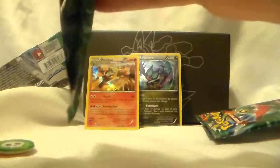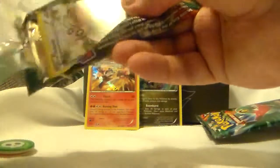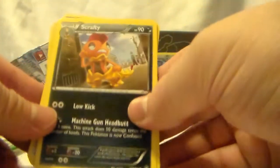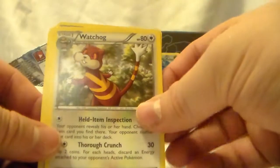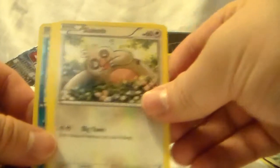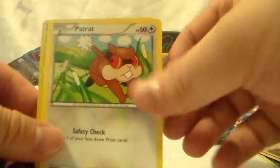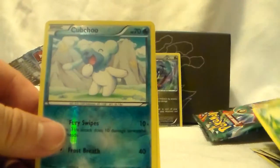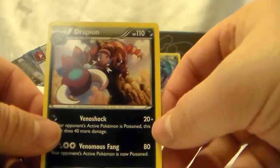Now our next pack — still hoping for a Mega. For only two holos out of this Trainer Box. Got Scrafty, Sail Fossil, Watchhog, Slakoth, Noivern, Drowzee, Patrat, Shrummish, Cubchoo, our reverse — and then a Drapion for a regular rare.